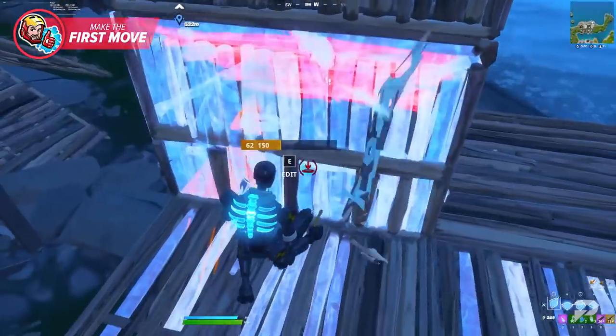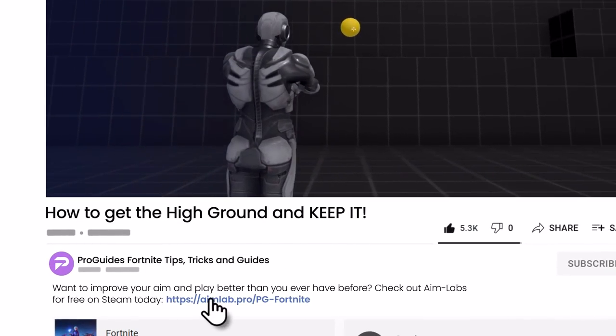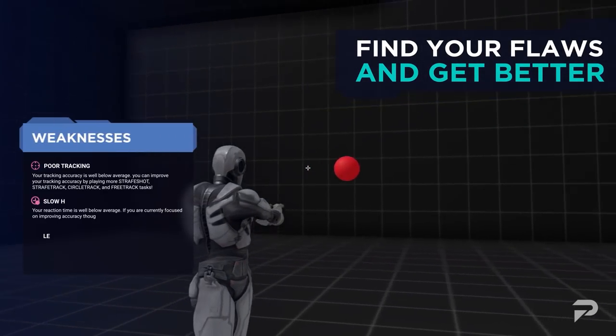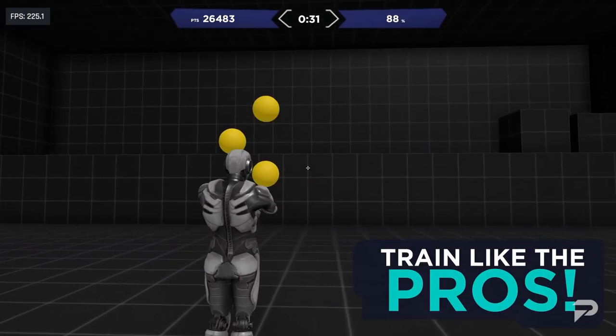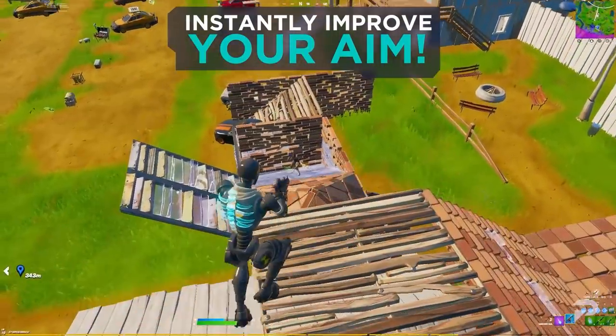If you do manage to get the high ground, you still need to make sure your shots hit. So check out Aim Lab today by clicking on the link below. There you will find an absolute treasure trove of aim training exercises that you can use to track, hit and eliminate opponents. Best of all, routines are customizable, so you can prepare for any occasion. We guarantee you will improve your aim no matter what skill bracket you come from.